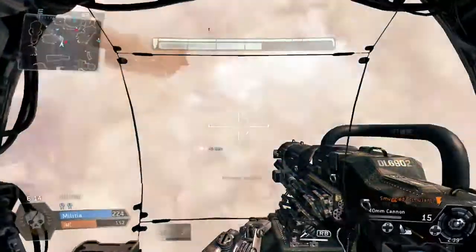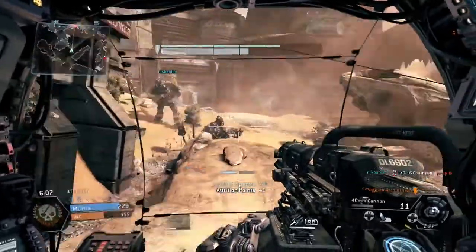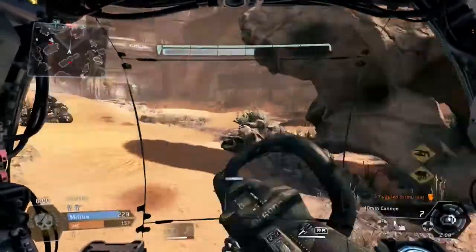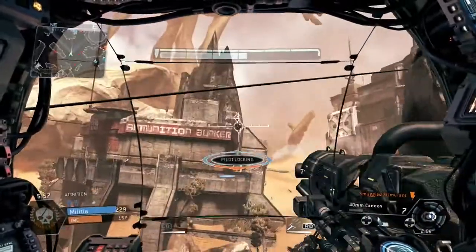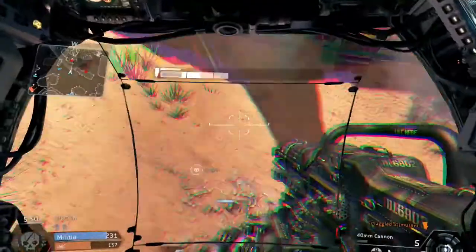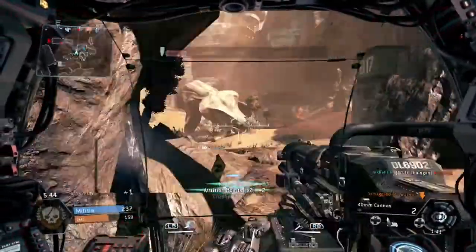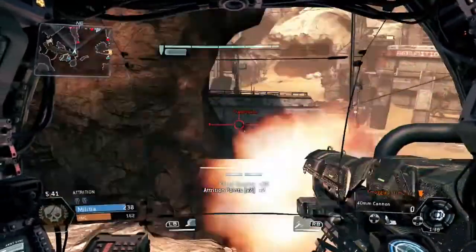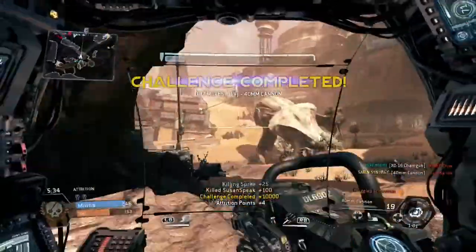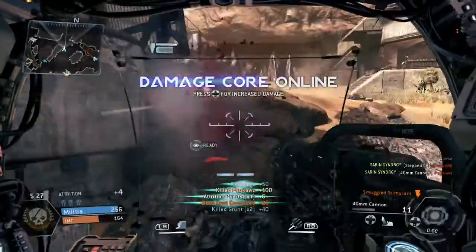We're on 224 to 151. You can see this guy rodeoing my Titan — that is where the electric smoke comes in useful. Just to point out: if you've got one, two, even three Titans close quarters to you and you place down an electric smoke, if they stand still for even three seconds you practically take half of all their health off. So even if your Titan goes down you've done a substantial amount of damage to them. You can see this human player trying to be a bit cheeky — I tried to run him over but that failed, so I just shoot him in the end.